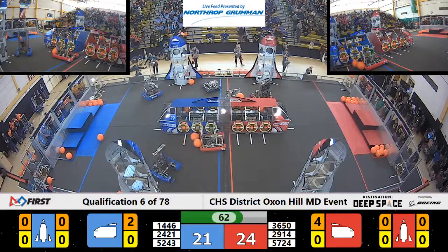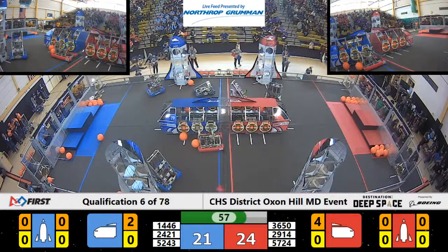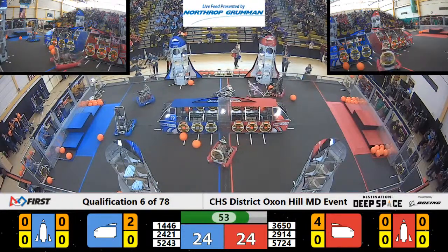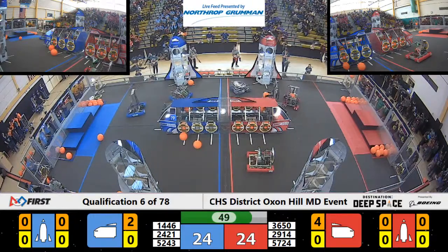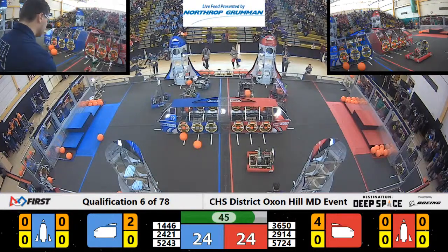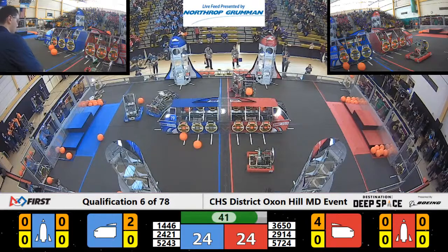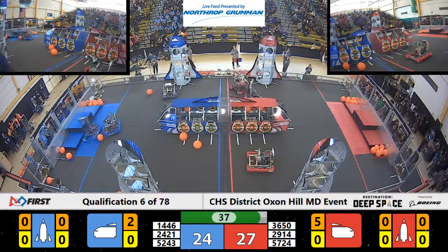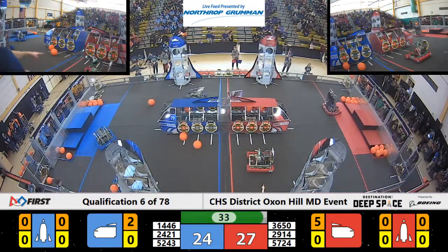It looks like 24-21 is scoring some cargo. 29-24 picks up another piece of cargo, and 57-24 has some cargo. 57-24 scores that cargo. 52-43 is getting up on hab level one, looks like they're looking for some cargo there.